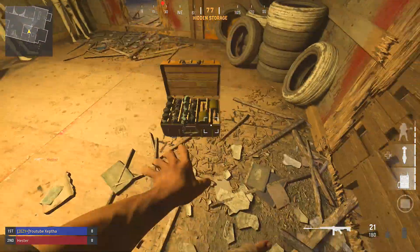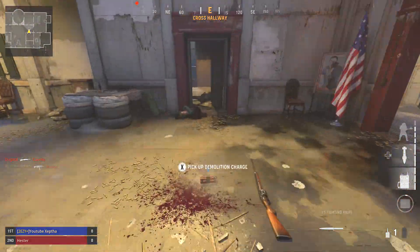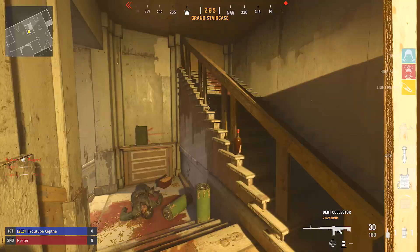The ammo box really helps here because you can restock your traps — that's the only way to restock them. Scavenger doesn't actually restock any of them, which is kind of annoying.